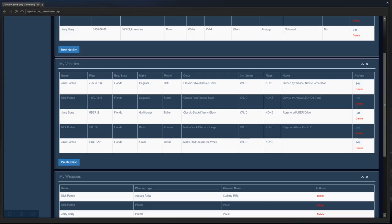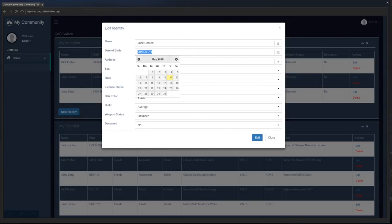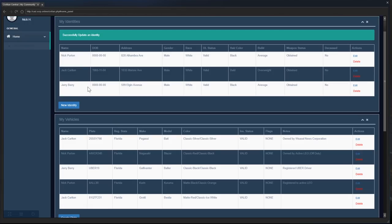This vehicle is Jack Carlton's — you can see that, Jack Carlton, that's our number plate, grotty Bestia, it might be a GTS but you know. If we go to Jack Carlton I'm just going to quickly edit this — I'm going to make his date of birth 1965, 11/4, something like that. He is going to be a white male, no hair, overweight, weapon status obtained, deceased — no. I'm going to save that.